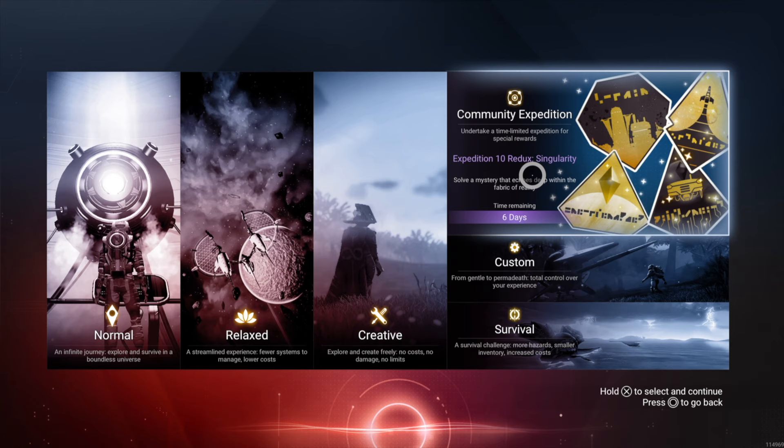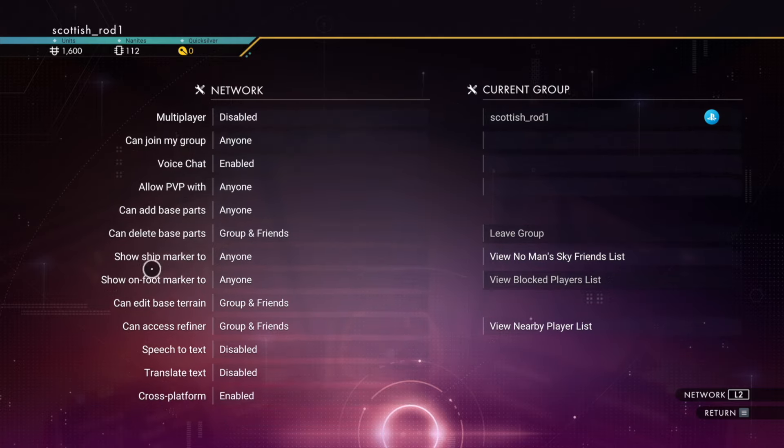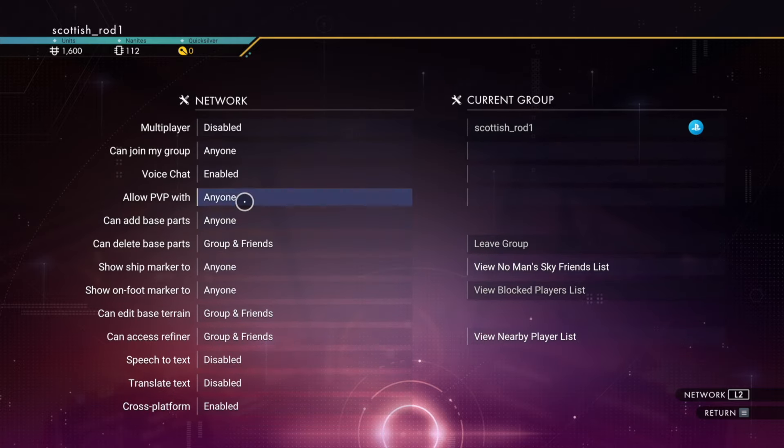Here's a guide to No Man's Sky. I've got some useful tips and tricks for you, but the first thing you should do is turn off multiplayer if you wish, but do turn off PvP.